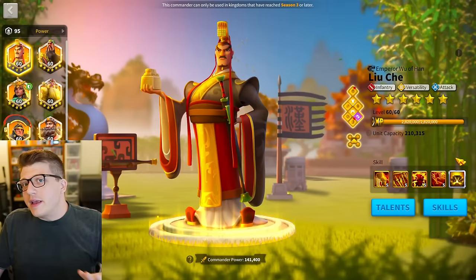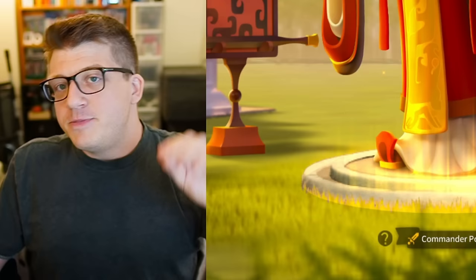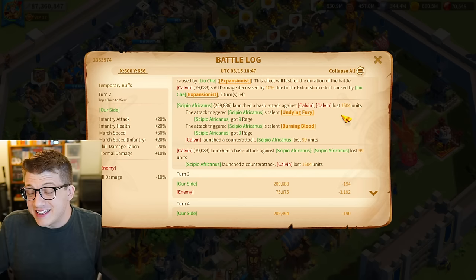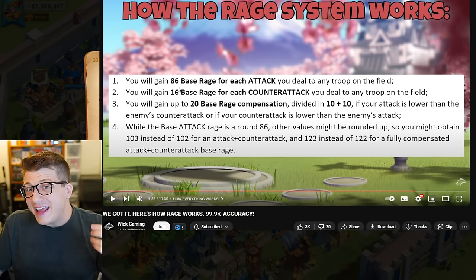Let's jump right in and talk about why Liu Che is actually getting more rage than you would expect in the open field. Typically, every single turn, you'll get a certain amount of rage from your basic attack and a certain amount from your counter attack. If you come into the battle log, you'll see that pretty much every single turn, as long as you're hitting a target and that target is hitting you back, you're going to be dealing a basic attack and a counter attack.